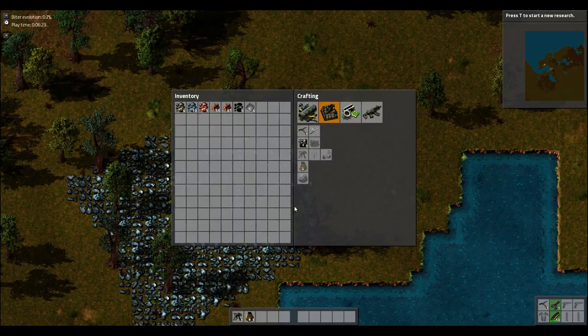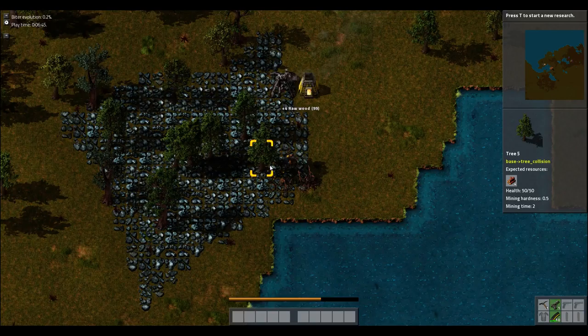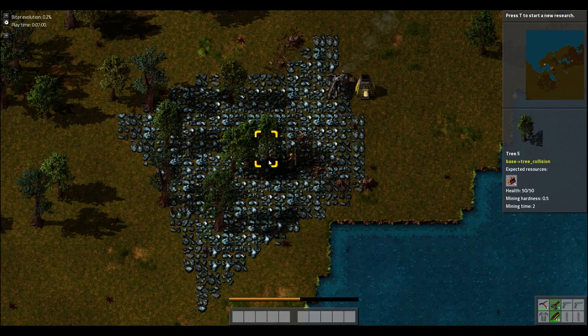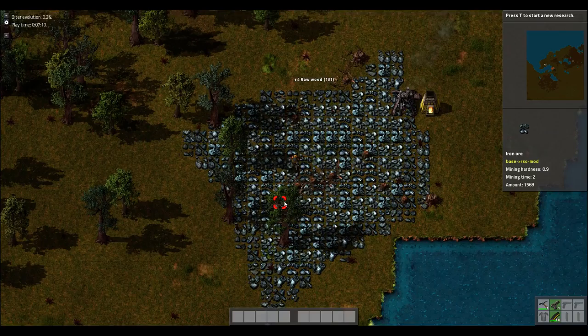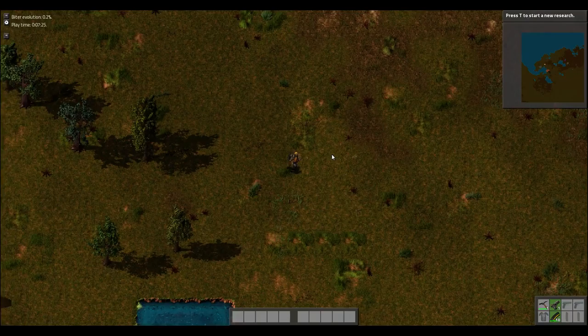I actually need iron. Iron is like one of the key resources in this game - it's ridiculous how much you need it, like all the time. See how it automatically fills those - that is what auto fill does, it just automatically fills those things. Eventually I don't have to do any of this manual stuff, but the starting of the game is a little bit slow so you do have to do some of this. And you notice what I just made there - a pickaxe. Because once you make a pickaxe, it makes your life so much easier. If you don't have a pickaxe to start off with, trying to get rid of trees is just silly.